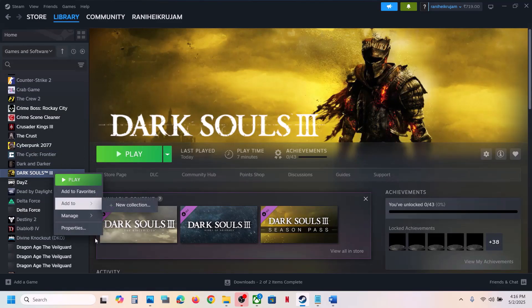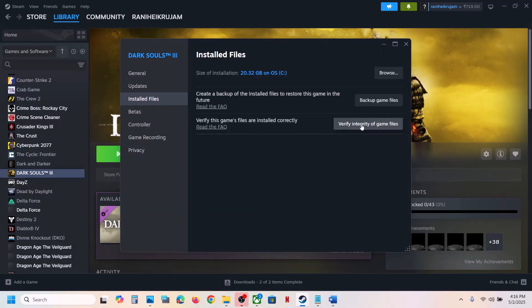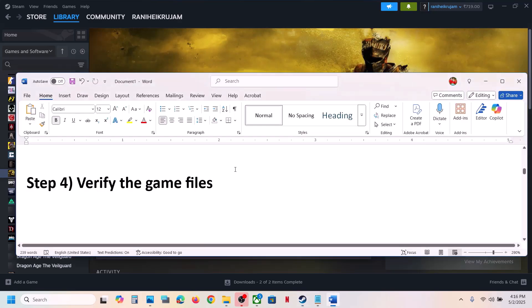If still not working, the next step is to verify the game files. Right-click the game, select Properties, go to the Installed Files tab, and click Verify Integrity of Game Files. Once verification is 100% complete, launch the game and check.